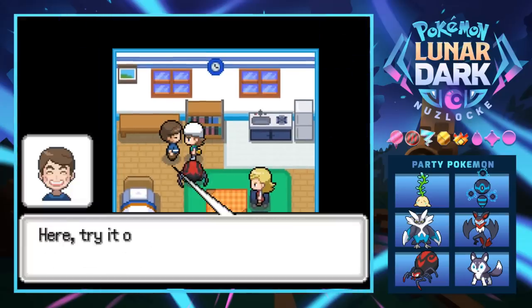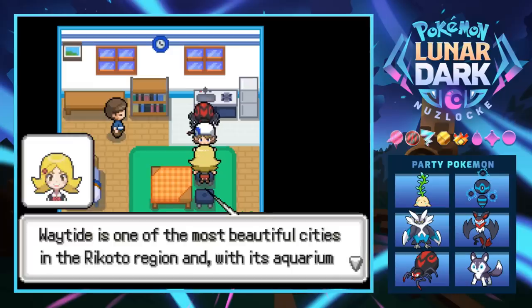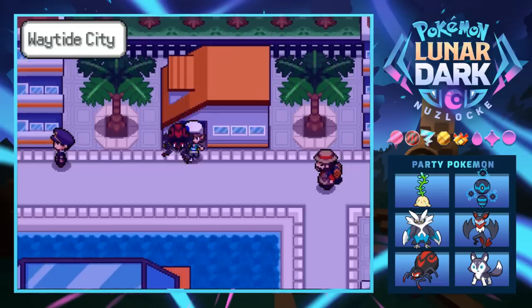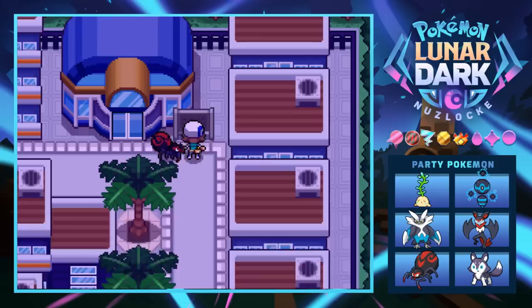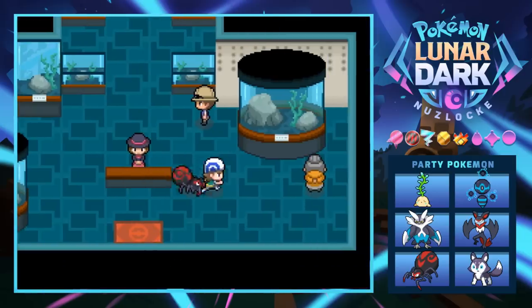Someone says there are items that boost the power of moves of a specific type and gives us a Mystic Water — that raises the power of water moves. We already had one but we'll take it. Waytide is one of the most beautiful cities in the Rakota region and has an aquarium and fishing contest. Let's go check out this aquarium — I'm a big fan of aquariums.